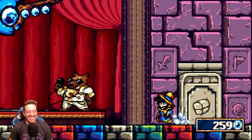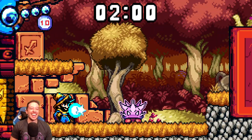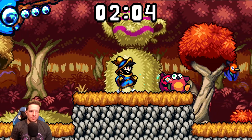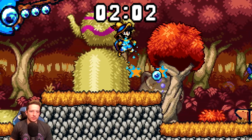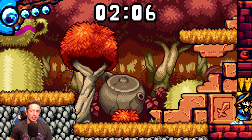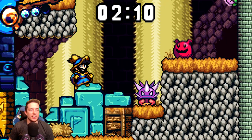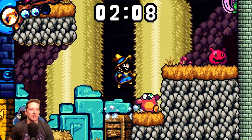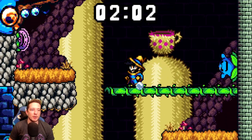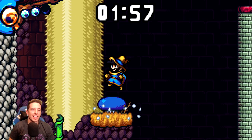Oh, you gotta start all over — you have three hit points. So it starts us... is it randomized? It feels randomized, but at the same time it felt like the same layout. Let's just keep going, we're doing fine — find the key. Now that I've played this, I understand what the goal is. But the first time I played it, I had no idea what I was supposed to do. I do think some text in these gauntlet rooms would be helpful.